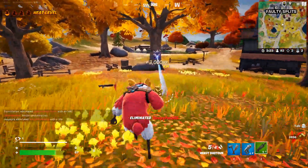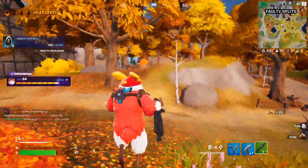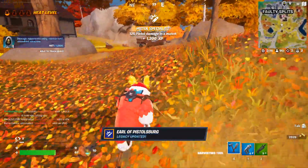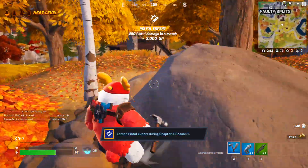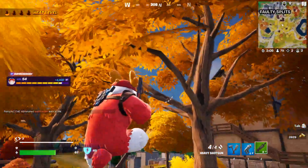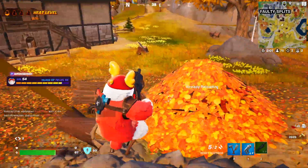You can get yourself a lot of damage in this bush or leaf pile — both leaf piles and bushes work. This location has a lot of players, and in case there isn't anyone coming your way, you can just shoot to give away your position.